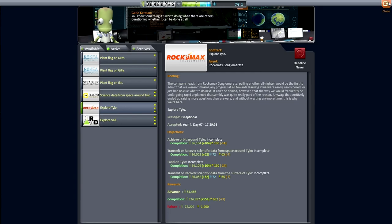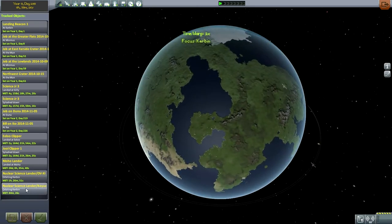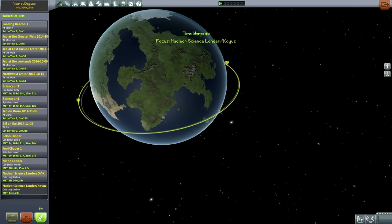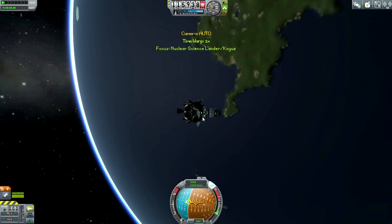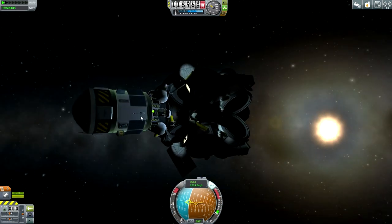I'm worried right now — I want to make sure I put an antenna on the science lander, since I just imported it from the 0.24 series. It's a little bit tricky because I expected to bring the science landers back. Please have an antenna... yes, they have an antenna. Good.